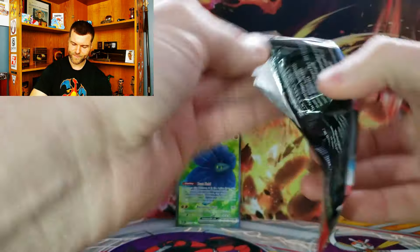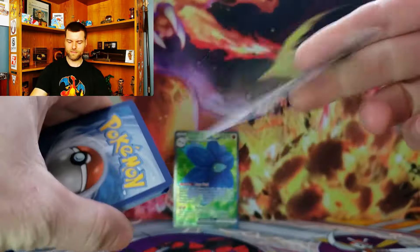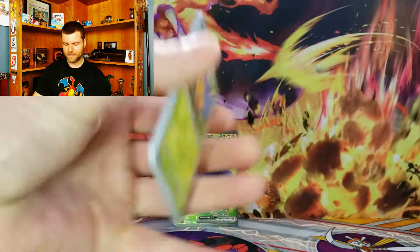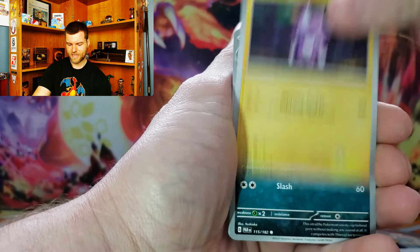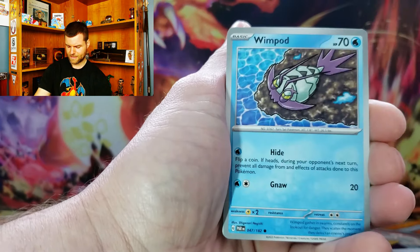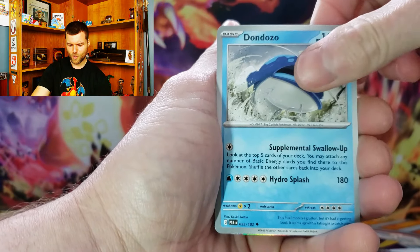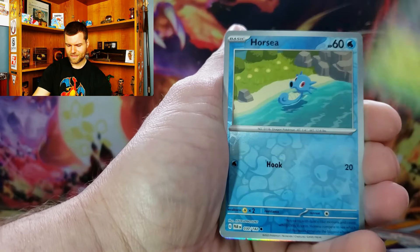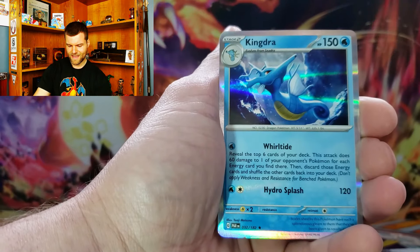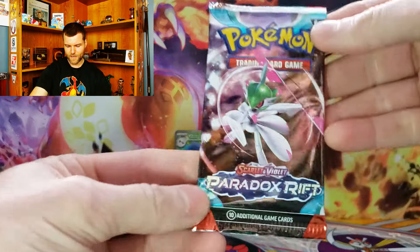Next up is Paradox Rift. Let's see if we can get that Roaring Moon EX Illustration Rare. Alright, here we go. We've got the Dottler, Toxyl, Liepert, Wimpod, Taskirgi, Dondozo, Tulip, Toad School, Horsey, and Kingdra — Hollow Rare.